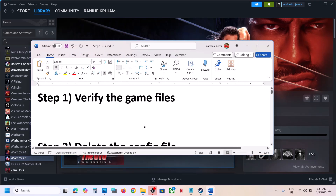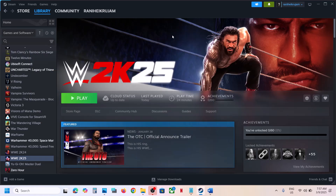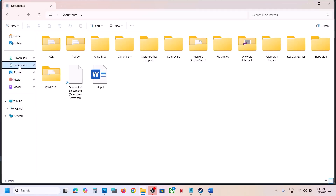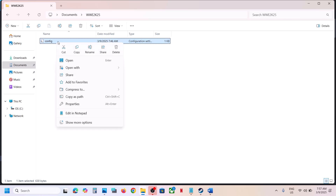The next step is to delete the config file. To delete the config file, open File Explorer, go to Documents, and you will see the WWE 2K25 folder. Open this folder and you will find the config file. In my case I have renamed it, so you will see this config file — you can right-click on it.